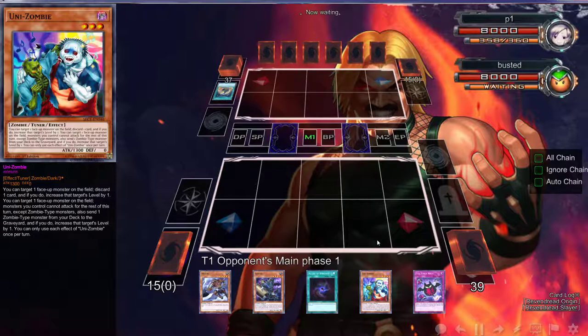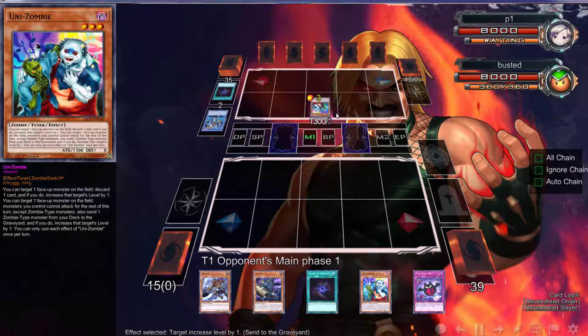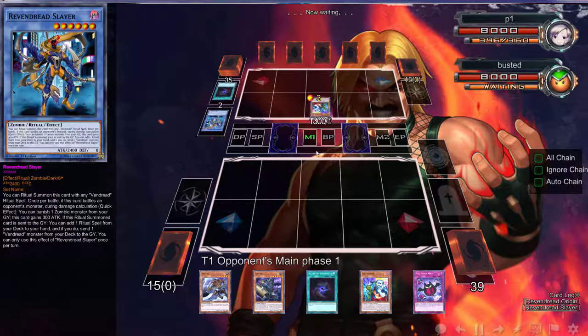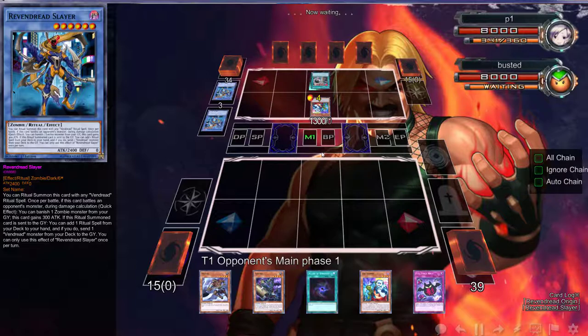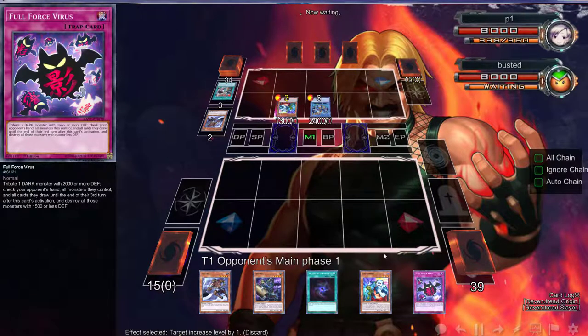Spirals aren't really a problem because all we needed to do was get Hound — wait, what the hell? There's no way this person already has my list. There's a Unizombie — it's looking pretty similar. Let's see what he dumps. He dumps Strix. You can go to level six with Strix, which is good because it gets banished, you get a draw, you can do some good things. That telegraphs what you have in your hand. I don't understand this — are you going to establish a Sun Saga first turn? You have Full Force Virus — that's going to do some damage.